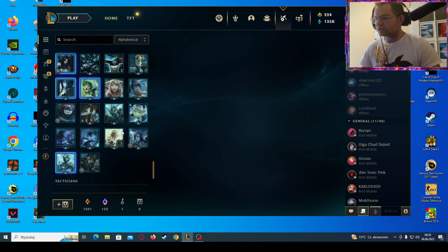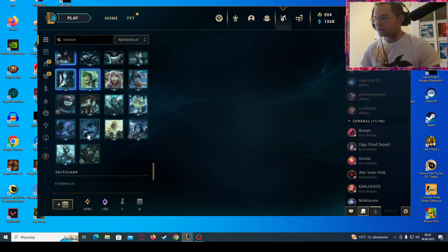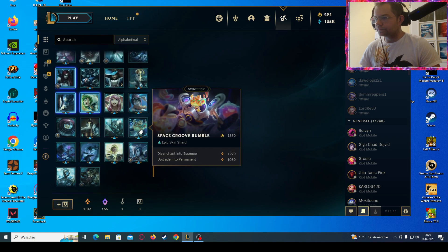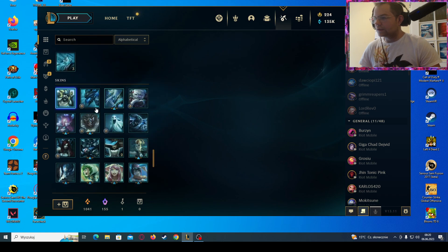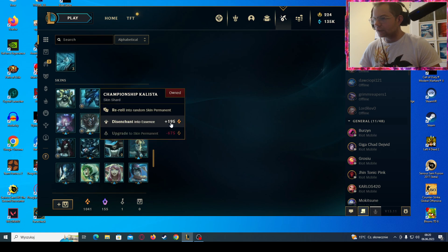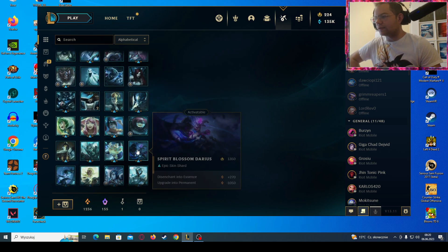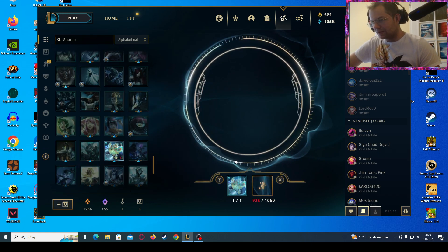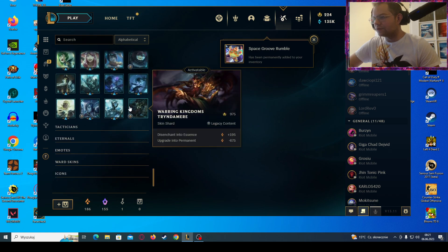I don't have Mecha Aatrox, Burning Queen, Sun Eater Kayle — I want to craft those but I don't have enough essence. I have some skins I can disenchant. I don't have that Fiora but I want to craft her. Space Groove Rumble looks so funny in this plushie style, so I will craft him.